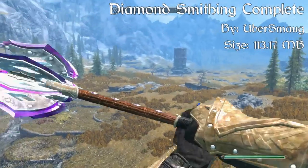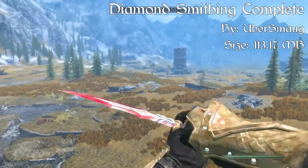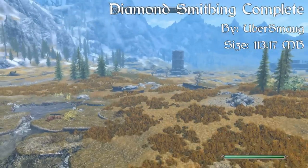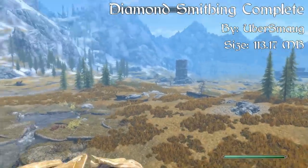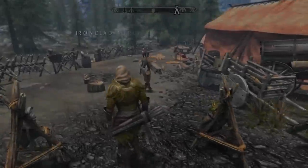The armor looks relatively the same across each set except the gemstones on the shoulders are different colors — Garnet, Amethyst, Ruby, Sapphire, Emerald, and Diamond each have distinct shoulder colors. This makes you look like a complete treasure hunter surrounded by gemstones. It gives you so many different options for displaying how you want your character to look, and that's definitely why Diamond Smithing Complete comes in at our number two spot. I'd recommend giving it a try.